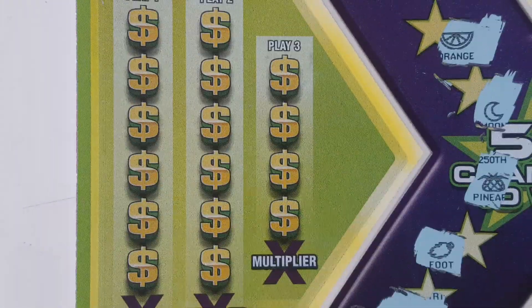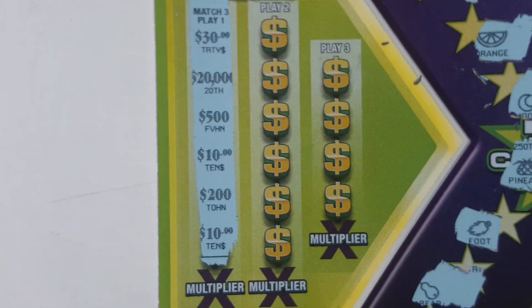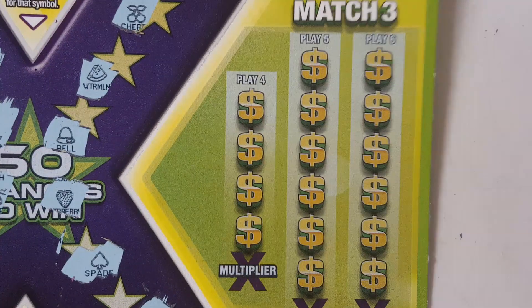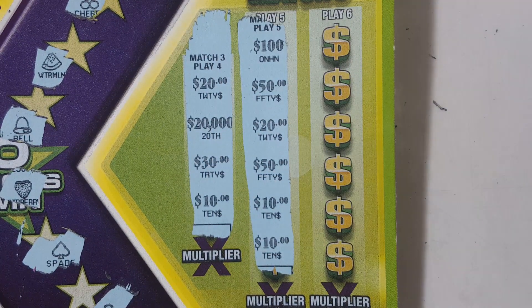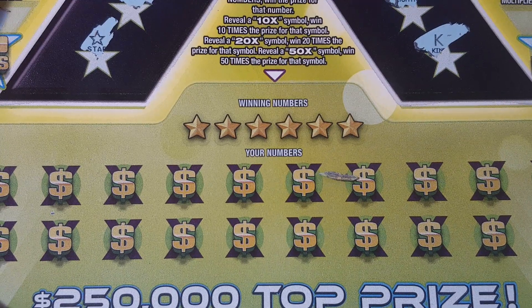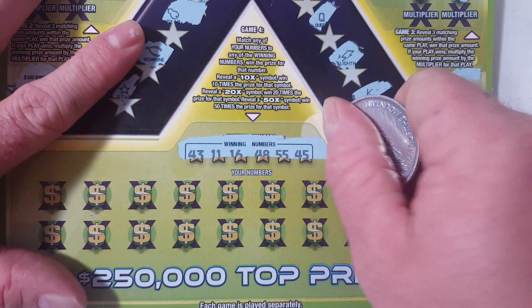On this one, we're looking to get three like amounts to win that amount. If we do, there will be a multiplier that we get to play. Nothing there, and nothing there. Try the other side. Nope. That one was kind of a tease — I thought I was going to at least get a 10 there. Nothing on that one. Alright, so we are left with match winning numbers to your numbers, or get a 10, 20, or 50x to win. I have not found any multipliers down here. Maybe today will be the day.